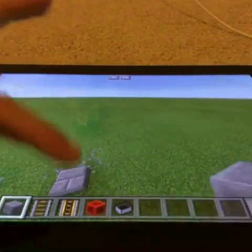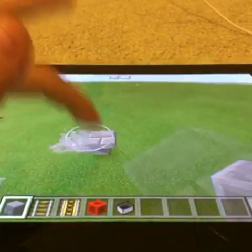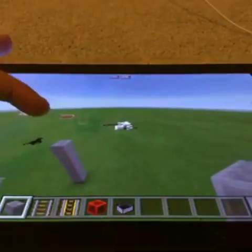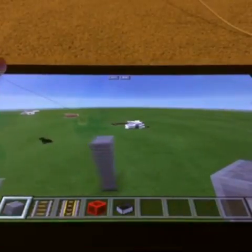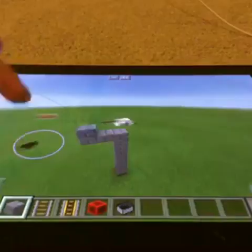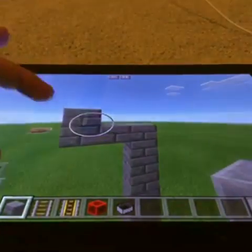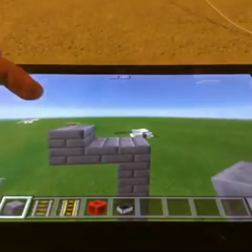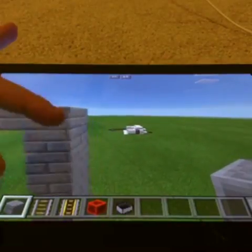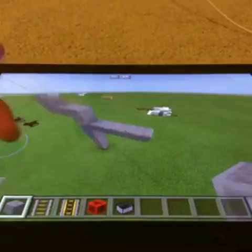The first thing you want to do is build up really high — it doesn't matter what height. Build up to about here, then go back two blocks and come up one, kind of like an L-shape. Then jump down here and place four blocks.